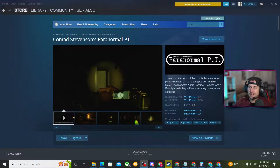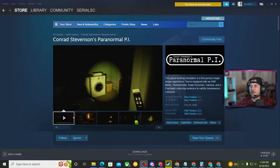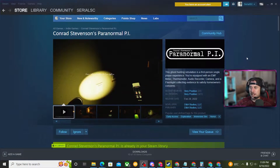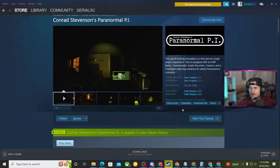What is up everybody, Brett here. I'm gonna check out a game called Conrad Stevenson's Paranormal PI. I actually met the dev earlier — we had a conversation about it, super cool game. It's funny because he actually was not aware of Phasmophobia before he started developing it, which I thought was really funny, because obviously that's one of the bigger games in this genre. So this is Conrad Stevenson's Paranormal PI — a ghost hunting simulation game, first person single player experience. The reviews look really good, very positive. DNA Studios — let's give it a shot, I haven't even hit play yet, so this is going to be the first time.